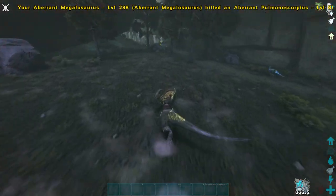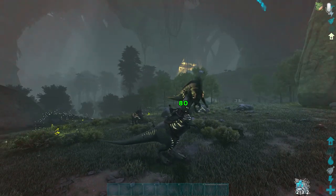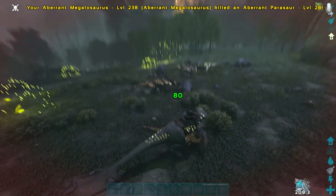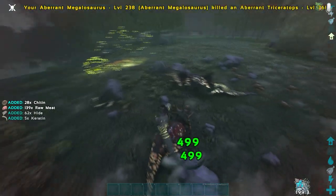If you have a tribe mate to help you, you can also use this for taming, because you could hold a dino in its mouth while your tribe mate tranqs it and knocks it out. There really is nothing that will touch the Megalosaurus on this map, so if you want to be feared by the locals, go and get yourself a Megalosaurus.